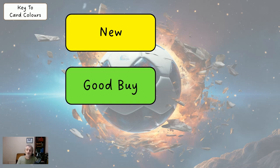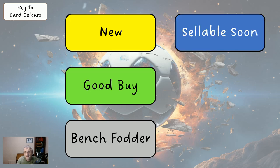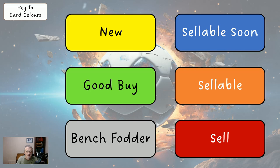Green is a good buy whether you're on a wildcard or not. On a wildcard, try to have mostly yellow and green players and you'll probably be alright. Grey is bench fodder — try to have no more than three grey players in your team. Blue is sellable soon; orange is sellable now. If a player's red, sell them — even taking a minus four to sell a red and get a yellow or green is probably alright.